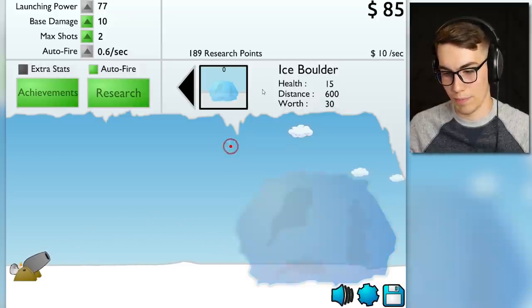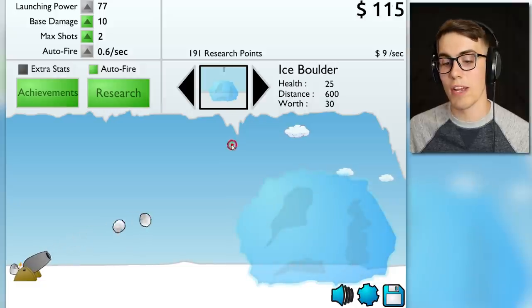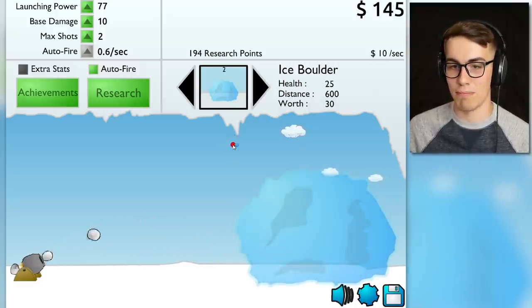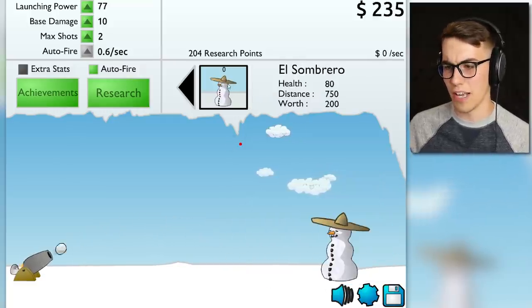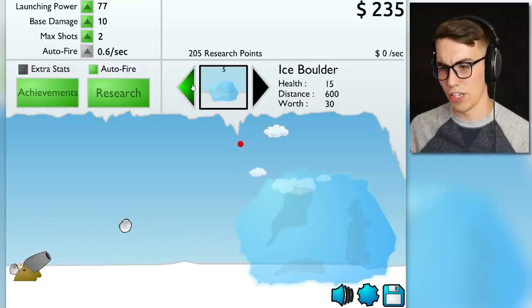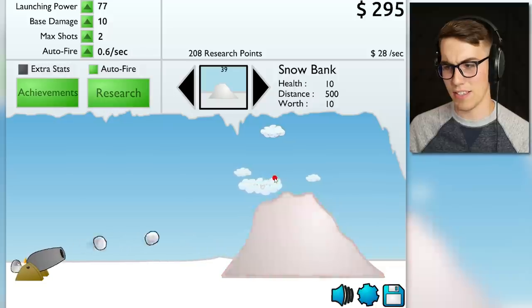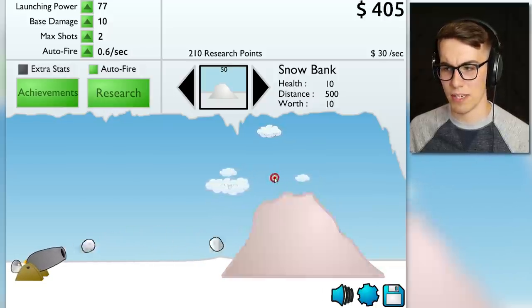Let's destroy the ice boulder. I can hit him. You're not doing more than one shot — you don't have a very good auto fire, it's only every 0.6 seconds. I can barely reach this guy. What else we got here — El Sombrero? I guess you've got to kill him before you can go to the next one. We're getting 29 per second right now — that's because I'm shooting too. I want more auto fires.